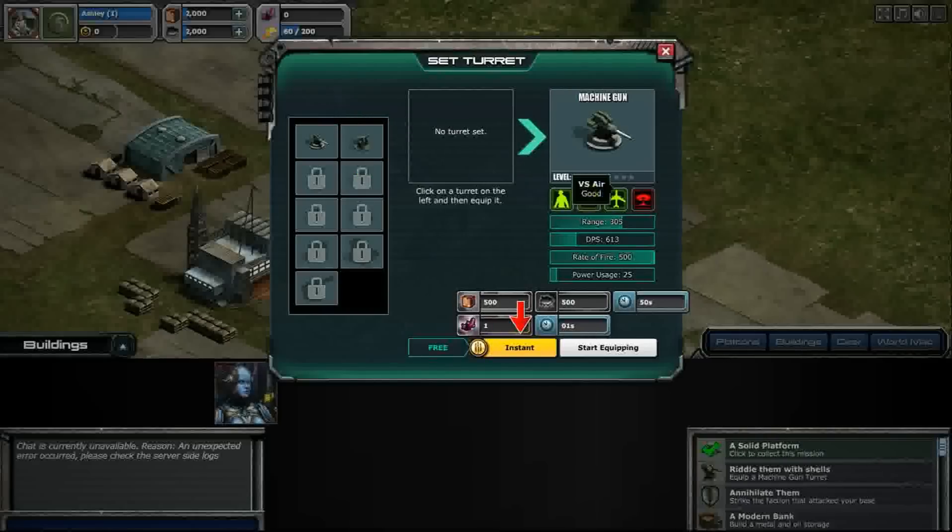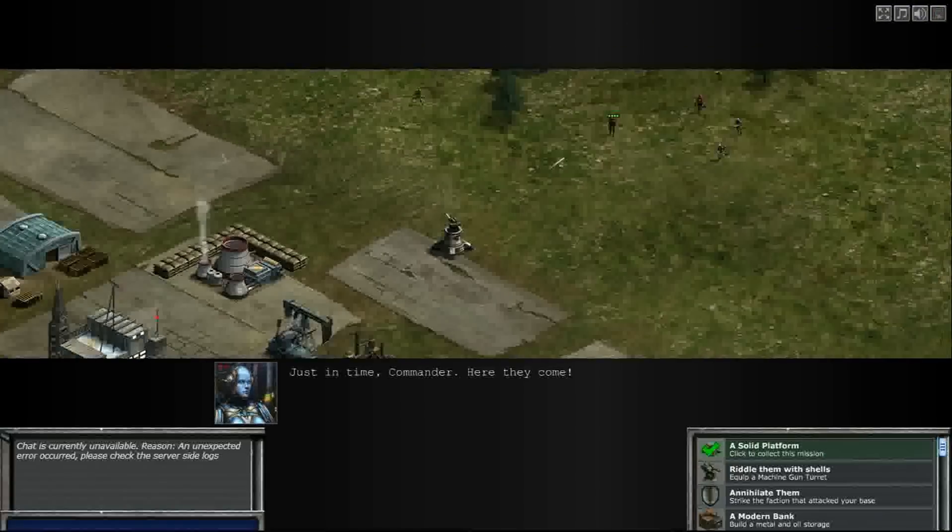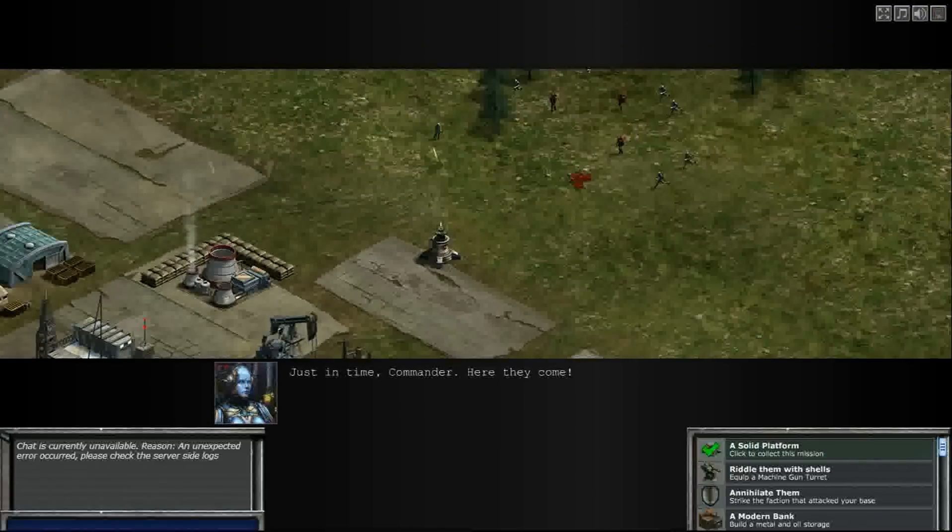Click on the platform — we need to set the turrets, set the machine guns. Machine guns target both troops and air, ground units and air, but do not cause any splash damage. You can do it instantly for free because it takes less than five minutes. Just in time commander — here they come! Look at that little machine gun go. Oh no, getting damaged — let's see if it'll last.